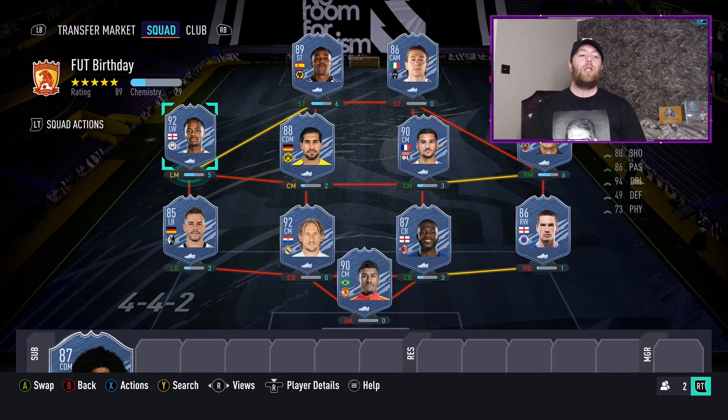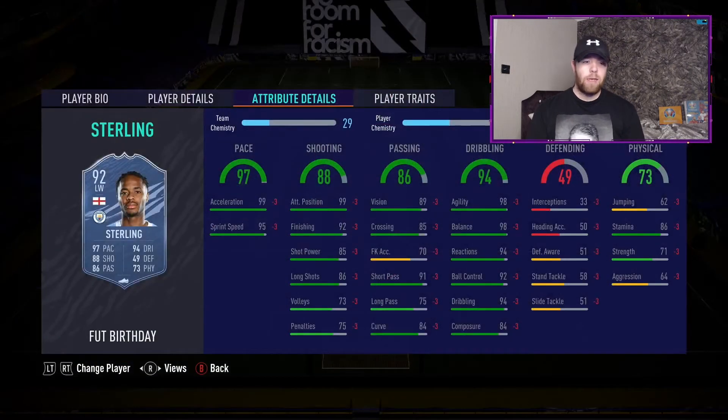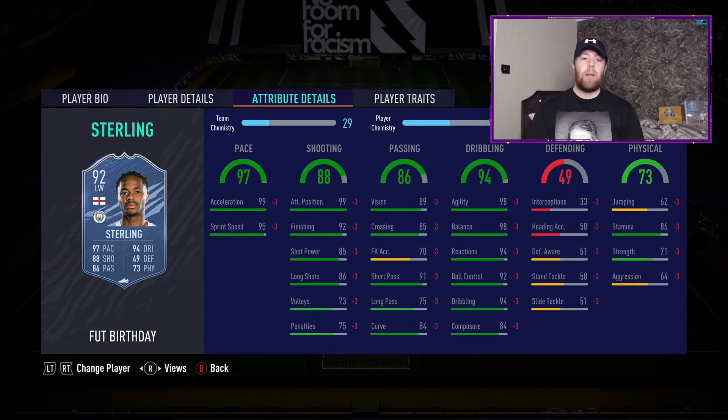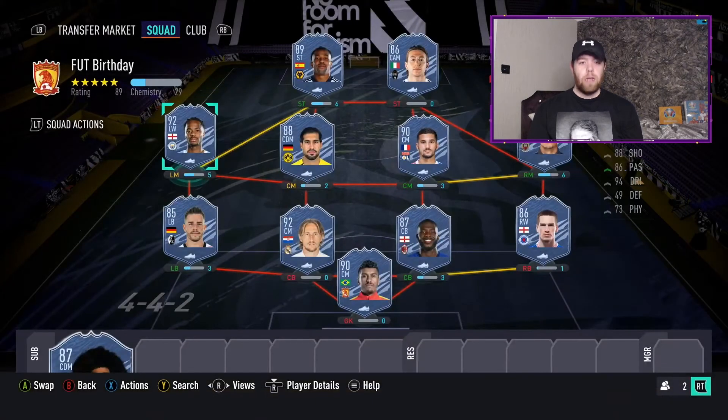First of two Premier League players: Raheem Sterling - 5-star skills, 92 overall with 97 pace, 94 dribbling, 88 shooting, 86 passing. Just under two million coins - the most expensive of Team 2 - and it's clear to see why. 99 acceleration, 99 attacking positioning, 98 agility and balance, 92 finishing. What a card. The English team you can build now is exceptional: a front three of Sterling, End of an Era Rooney, and Ryan Kent, Curtis Jones in midfield, Tavernier or Reece James at the back, Tamori, and Nick Pope.